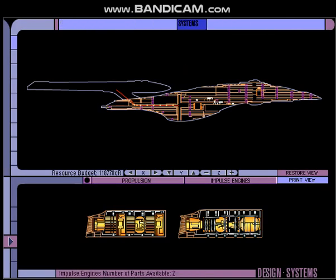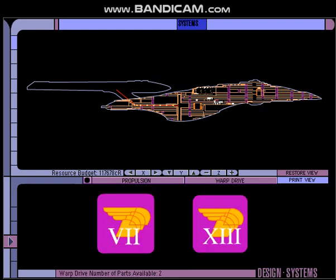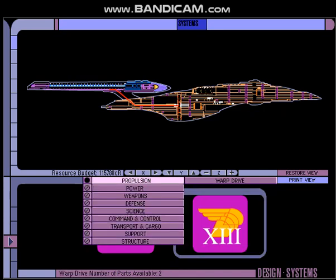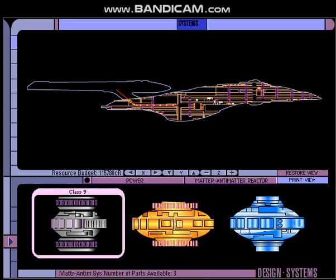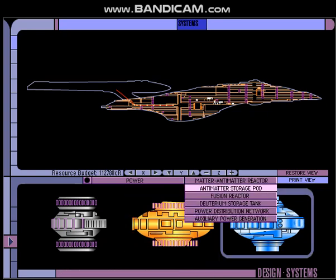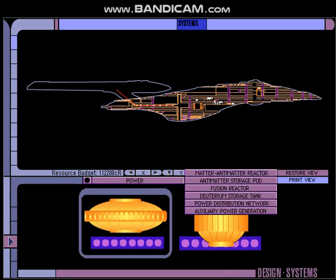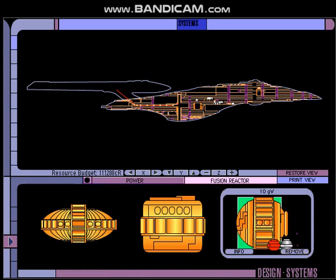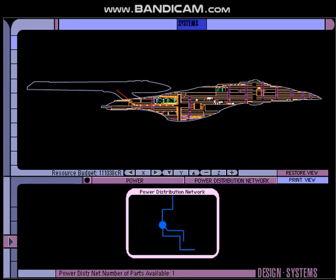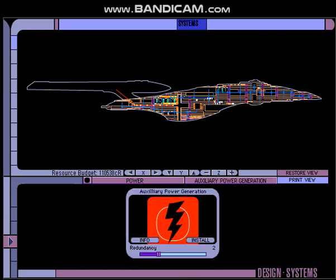Now we're ready to add some systems. Let's start with the impulse engines — get our better ones. Like the Defiant class that we did last time, the Sovereign class will of course have good weapons and defensive systems. However, it should also be better equipped with things like science labs and other things related to exploration. Get a class 11 matter-antimatter reactor, a few antimatter storage pods, a 10 gigawatt fusion reactor, the bigger deuterium storage tank, only the finest power distribution network, and as much redundancy for auxiliary power as we can get.